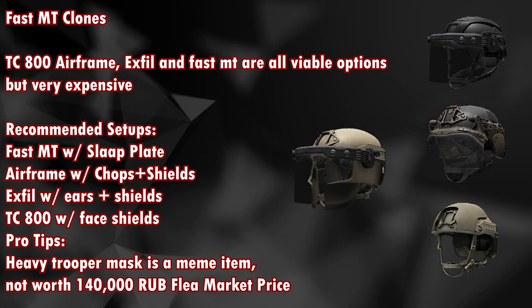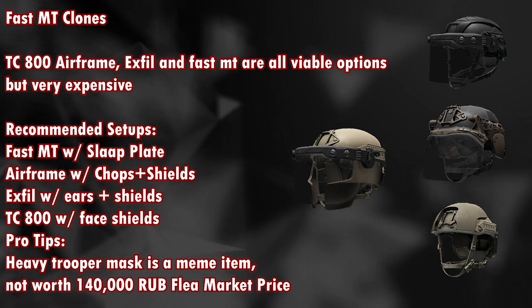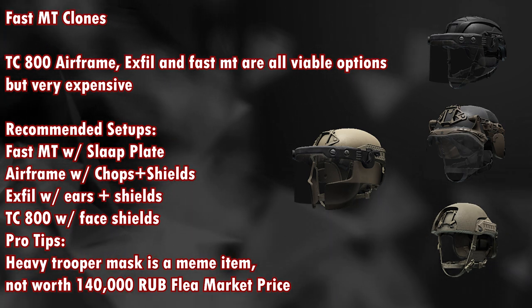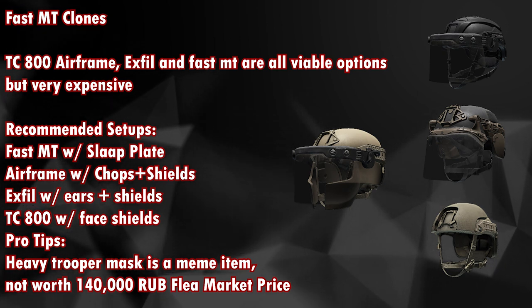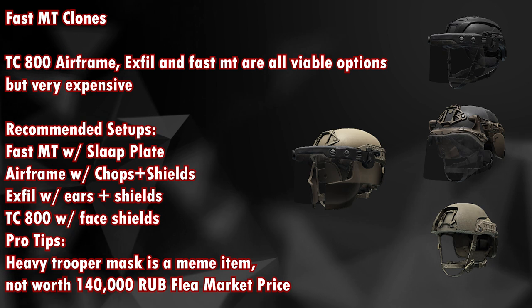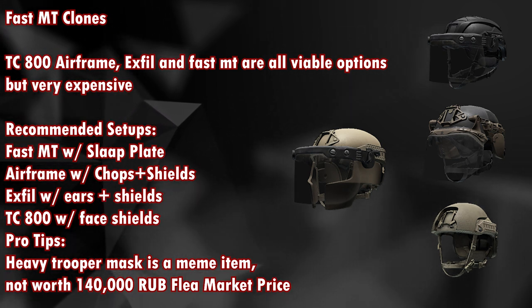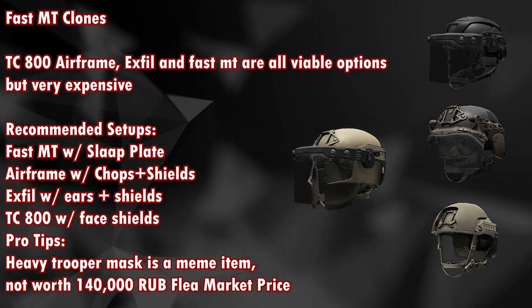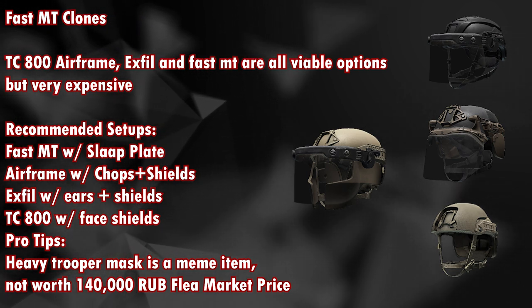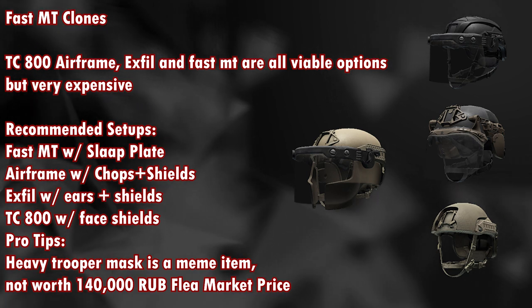The Exfil is available from Peacekeeper level 4 for around 1,200 dollars or from Peacekeeper level 3 for around 10 dog tags. Accessories include a face shield and ear armor from Peacekeeper level 4. The Fast MT clones — TC-800, Airframe, Exfil, and Fast MT — are all viable options but a little expensive. Recommended setups are: Fast MT with a slap plate, Airframe with chops and shield, Exfil with ears plus shield, and TC-800 with face shield.